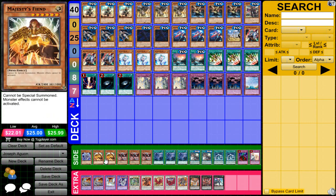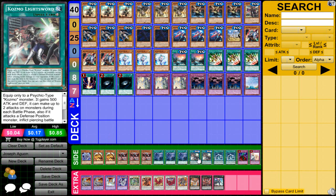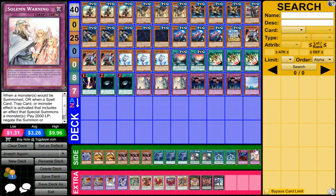For a side deck: 1 Fog King, double Majesty's Fiend, triple Cyber Dragon Core for the mirror obviously, triple Twin Twisters, 2 Cosmos Light Sword — which probably came in versus Pepe and stuff like that where they just leave stuff in defense mode and you can take advantage of that — double Stormforth, 1 Bottomless, and 1 Solemn Warning.